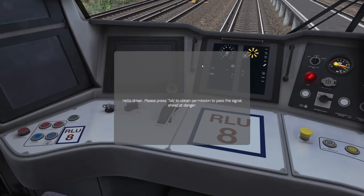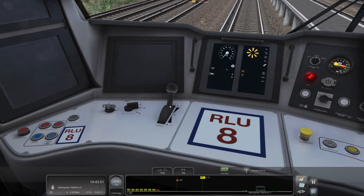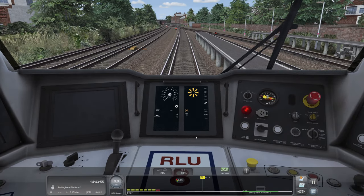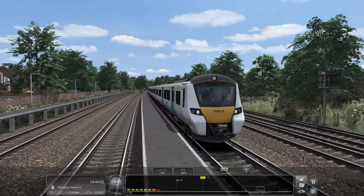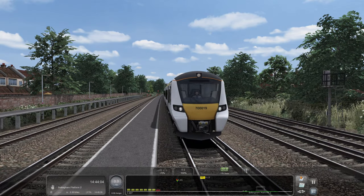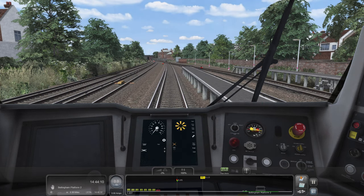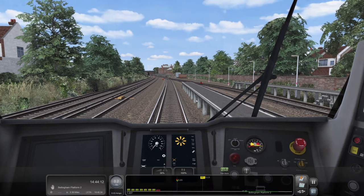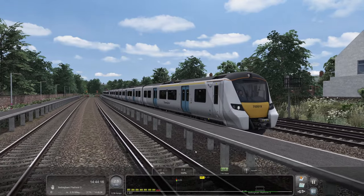Right, let's get this thing set up. Tab to pass the signal at danger - okie dokie. We'll just cancel that off. That alarm is a button down here that they have to press. Let's tab - we're approved and we'll just set off. There we go, lovely. And of course we are on DC, so we've got the UFO style sounds.